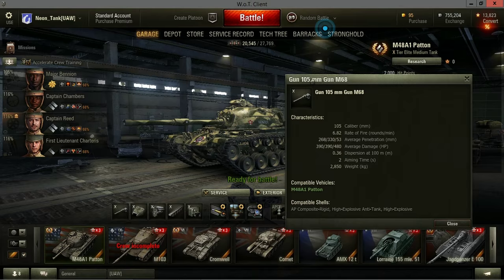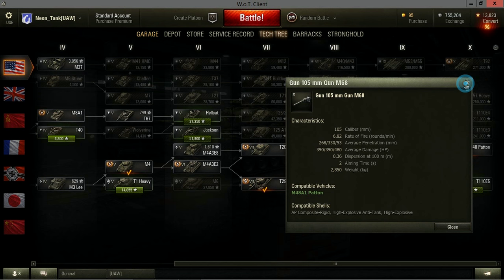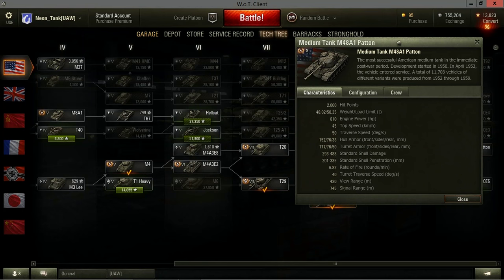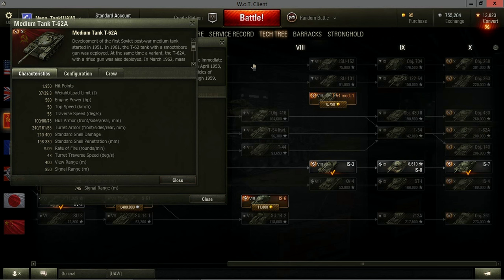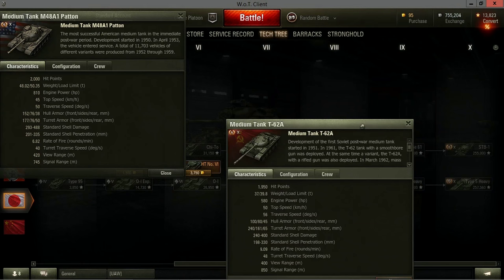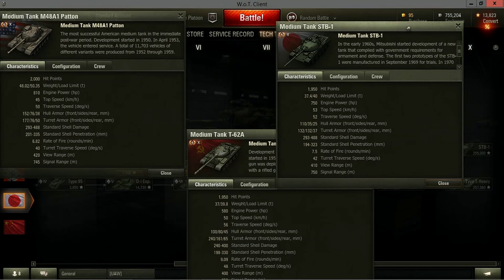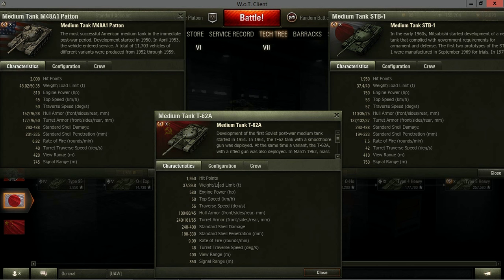Let's compare the M48 Patton to other Tier X mediums - the T62A and the STB-1. Comparing hit points, the M48 has about 50 more - nothing too major. The M48 weighs about 10 tons more than both the T62A and the STB-1, which is good if you're trying to ram something but you lose a lot of speed. The T62A hits 50, the STB hits 53, and the Patton only does 45 kilometers per hour.